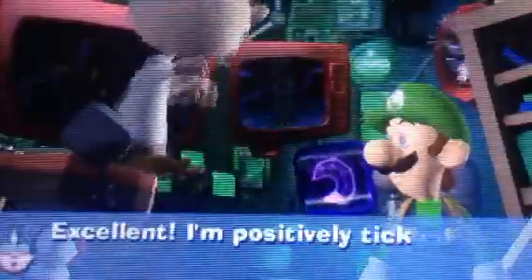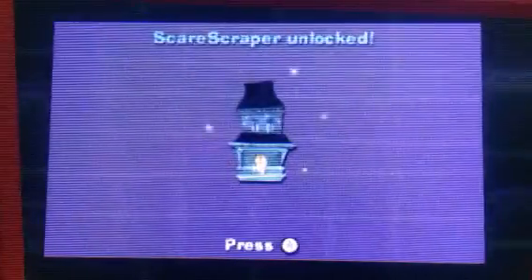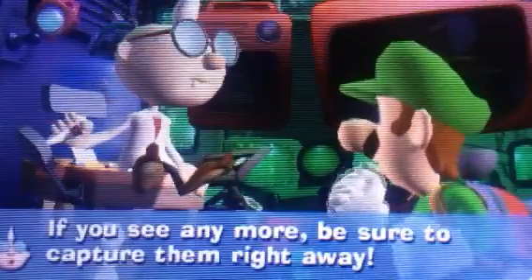Let's see what he has to say today. Excellent! I'm positively tickled by what the dark light device has captured. Captured Nubu and 32 Gold, and a scarescraper unlocked. It's concerning to find a boo in a gloomy manner. Boos always spell trouble, especially if they gang up. If you see any more, be sure to capture them right away.